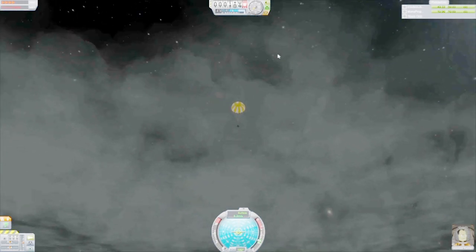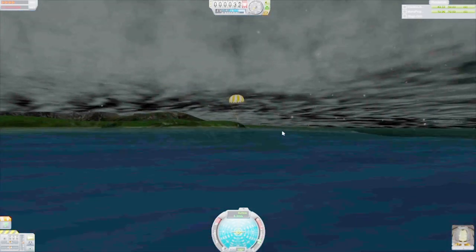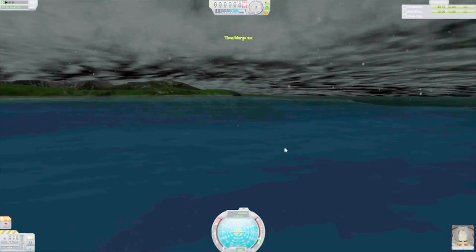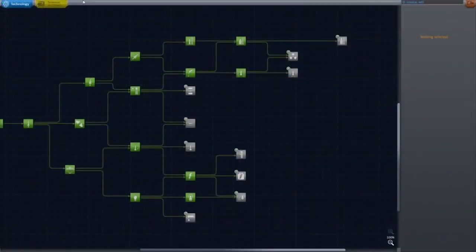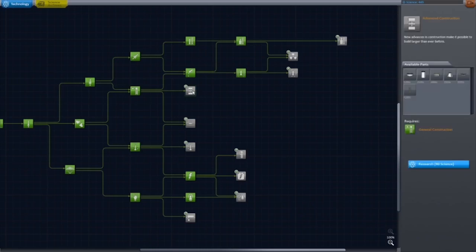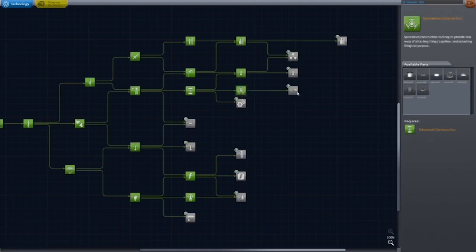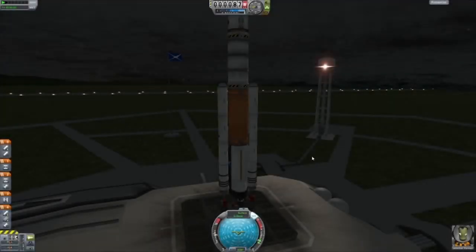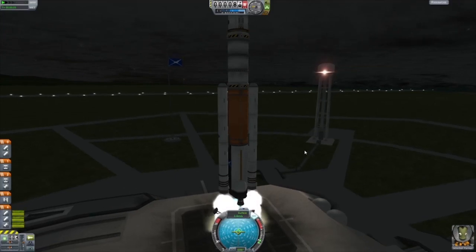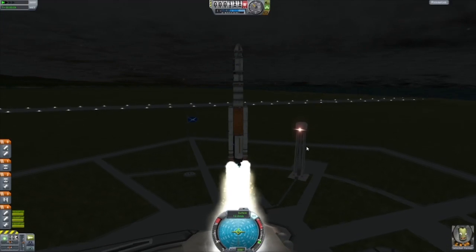With that science, we can proceed to buy new stuff — for example, the decoupling stuff for the two meter parts. We want some docking stuff as well, which is really handy. The docking stuff will allow us to build this long-term mission, because docking is a very vital part of longer missions. And with the new parts, we have decided to set up this longer mission.